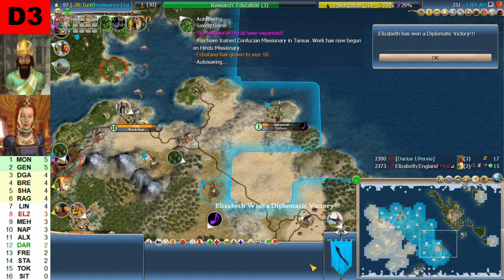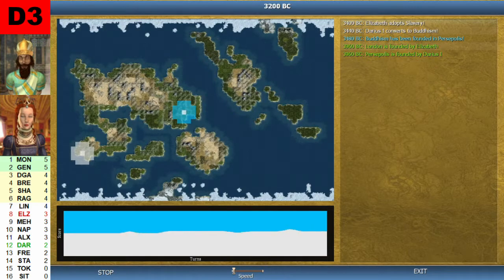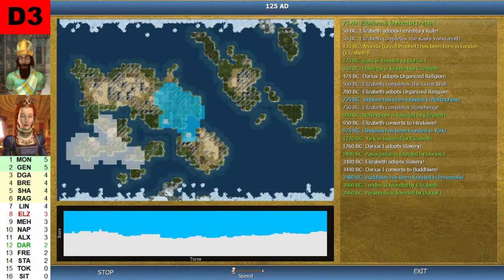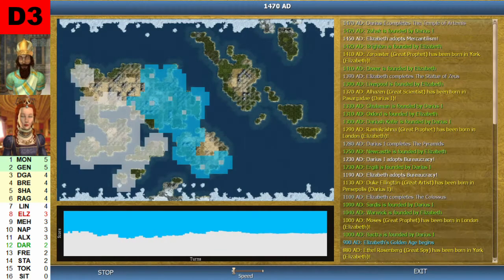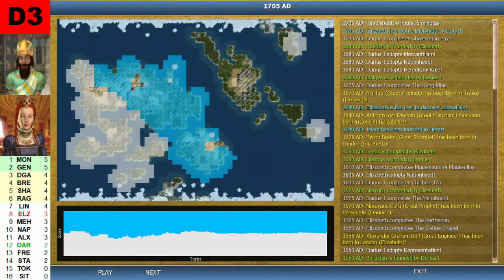And there we have the Diplomatic victory. It was an Apostolic Palace win in this game, and it was Elizabeth that got away with it — two points for Elizabeth. Congratulations. Elizabeth won the Diplomatic victory in 1705.